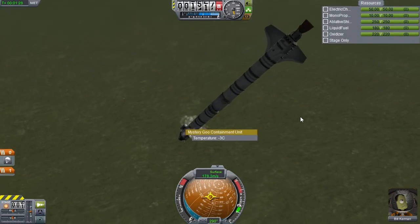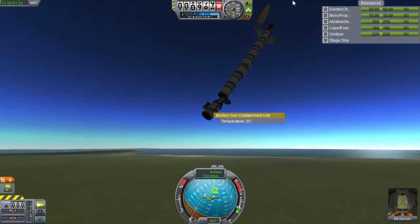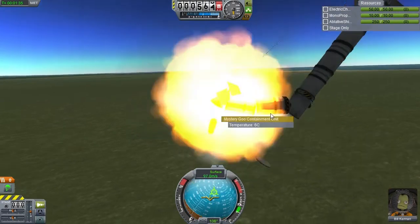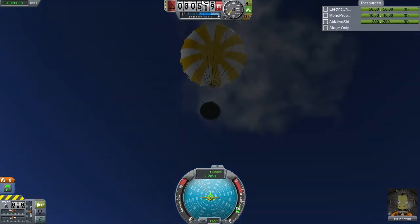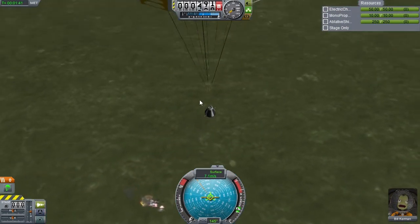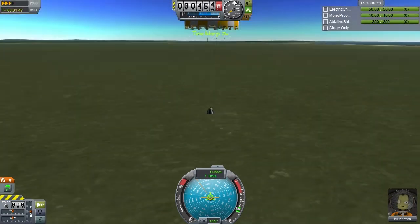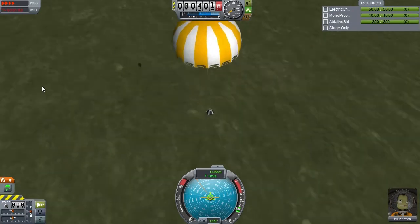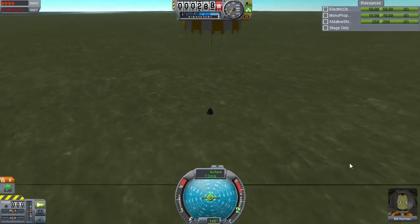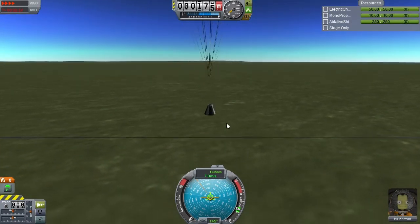The booster ran out - deploying the parachute. Uh-oh, the rest of the rocket is still there. But hey, you made it - Bill survived! Now we're going to time warp that down and then re-attempt the mission, but without all that steering - just going to fly straight up. Who knows, maybe Bill has an interesting story to tell, write a best-selling book or earn a science point.